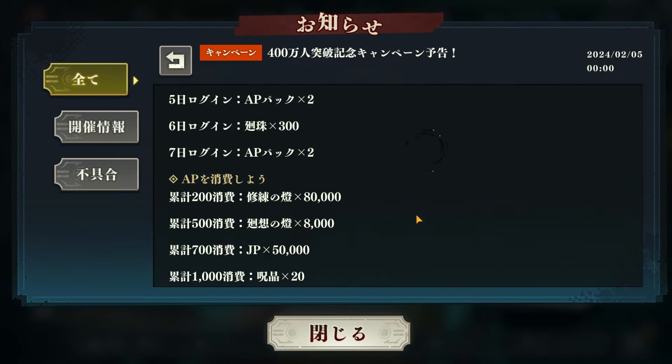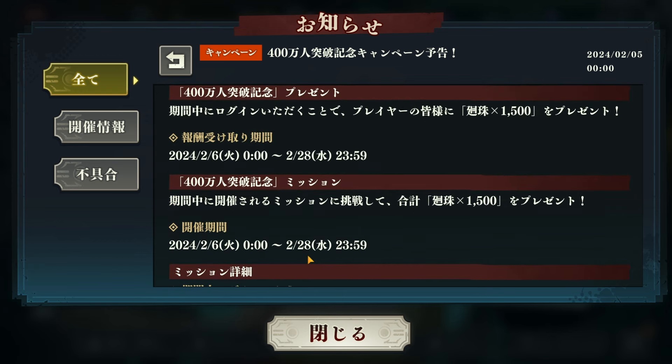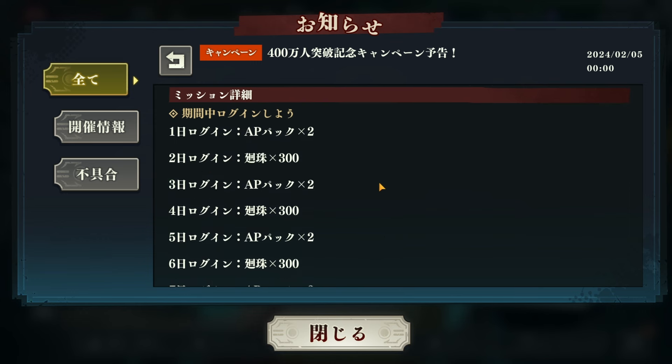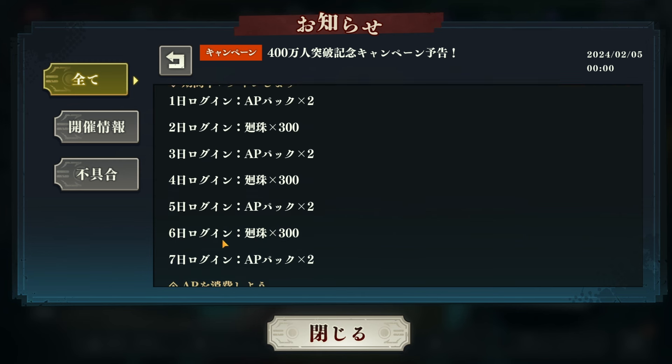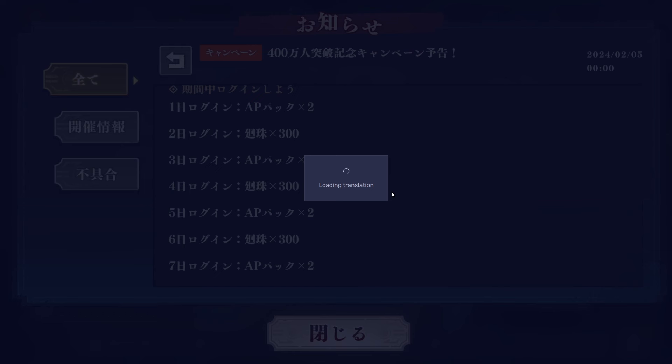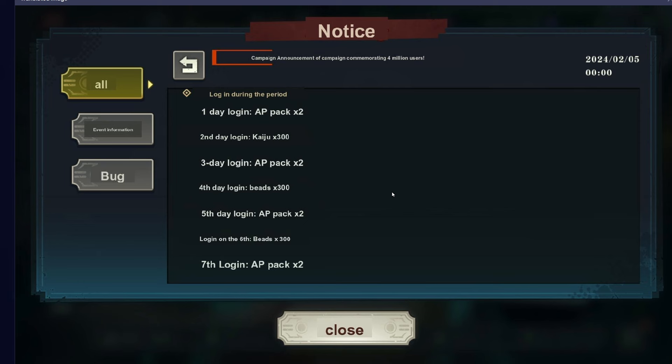This four million download event is going to last until the 28th, so we've got about three weeks to do all of these. The reason it takes three weeks is because of that seven-day login mission. The fastest we can complete everything is within six days of logging in to get the 300 needed, so about six to seven days for the full 1,500.